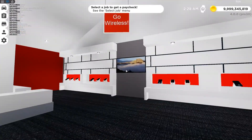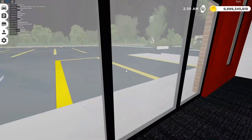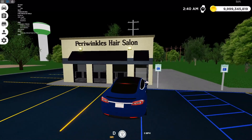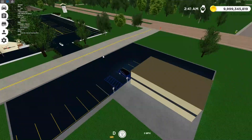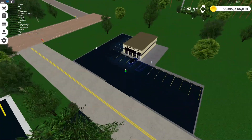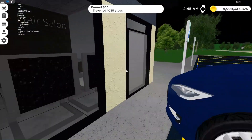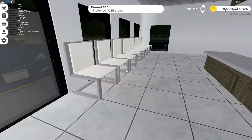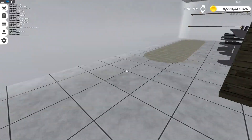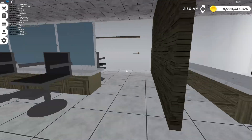Over here is Verizon Wireless, there are phones here. Over here it says Go Wireless. Here is one of my favorite additions to the map because it's just so tiny and nice. This area hasn't been used at all, so it's nice to finally have something here. It's called Periwinkle's Hair Salon, and the chairs here you actually get stuck in — I was actually stuck in here for like ten minutes trying to get out. They need to probably fix that.